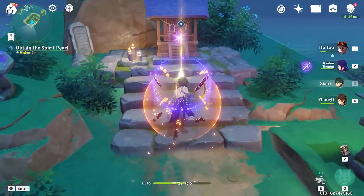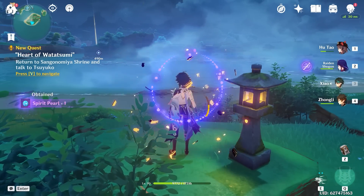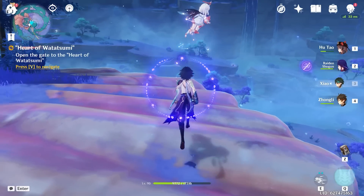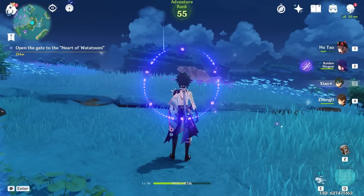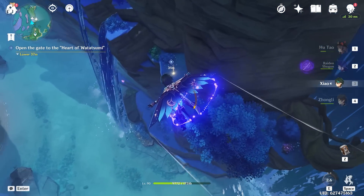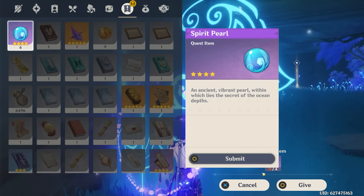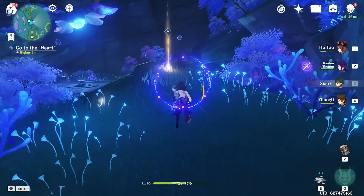We have all four spirit pearls now and head to the shrine. We take the four spirit pearls to the barrier and it accepts them. Now we can go to the heart of Watatsumi — let us through. There's a big puzzle area here. We keep moving the fish and rotating them into position. Some enemies attack but they go down quickly. We pay respects to the statue.